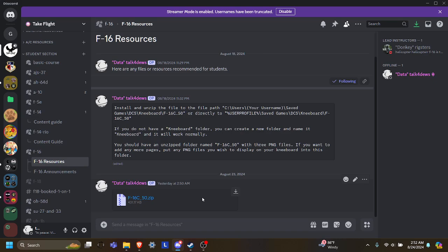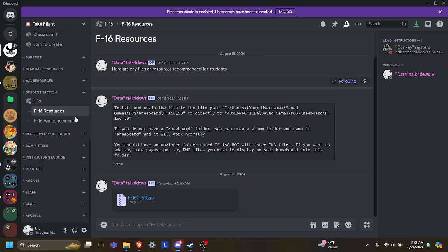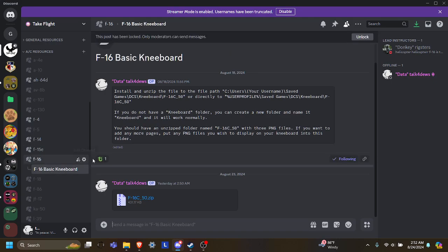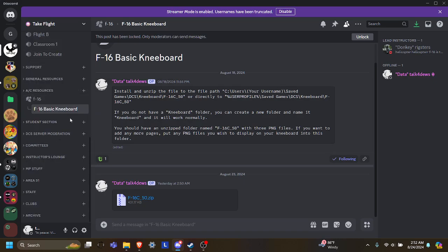If you're on the Take Flight Discord, you can find a kneeboard in the student section, potentially, if your instructor has posted it to your student section, or the aircraft resources section. We try to put them in the aircraft resources section so you can access them regardless of whether you're an actual student in the class or not — you can just see it anyways.